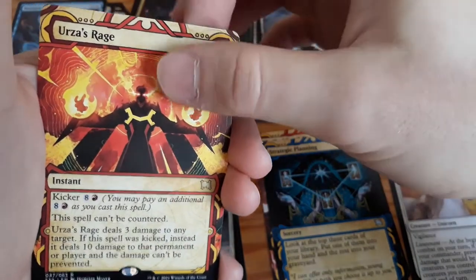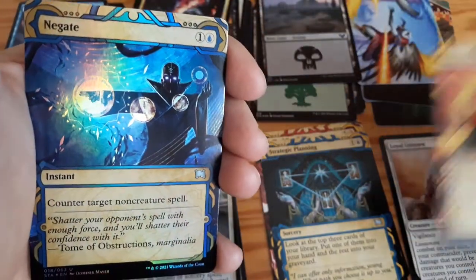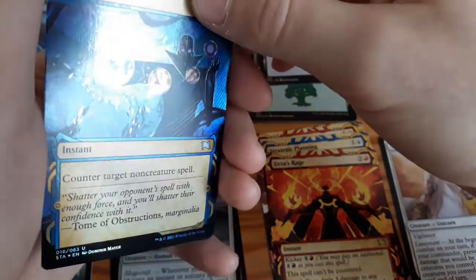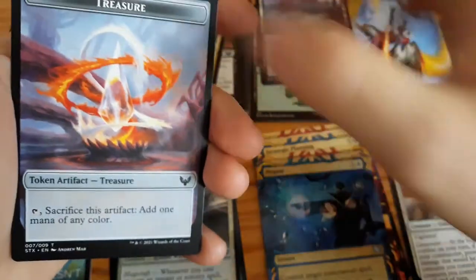Rare Mystic Archive! Awesome. And a foil negate. Double Mystic Archive — that's awesome, that's cool. I like it.